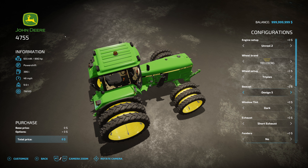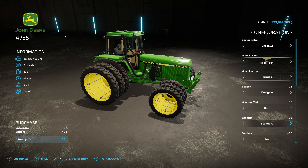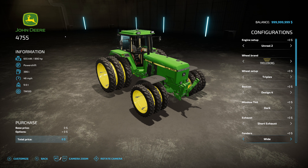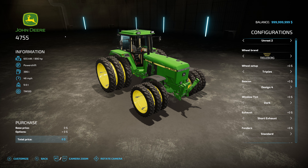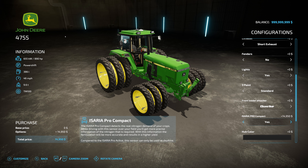For the beacon design up top, you can do an orange beacon, white beacon, tall orange beacon, shorter options, or no beacon. You can change the window tint from standard to dark. There are two different styles of exhaust — currently coming out the hood, or the standard where it comes up the side. You can add wide or narrow fenders, or none at all. You can have lights up top or no lights, a three-point hitch or not, and the option for a front loader. It also supports the nitrogen scout attachment if you're using precision farming.